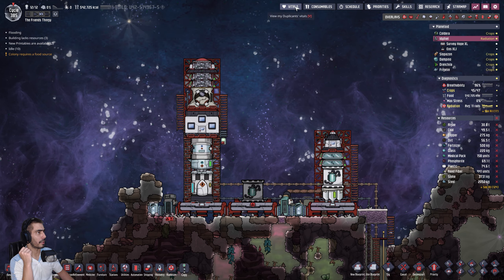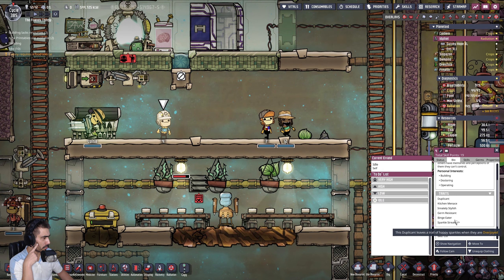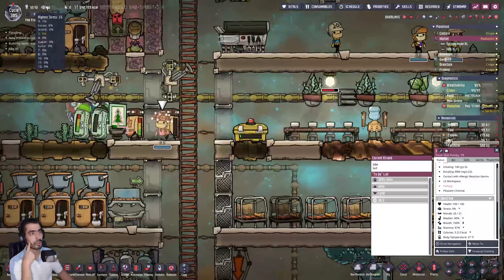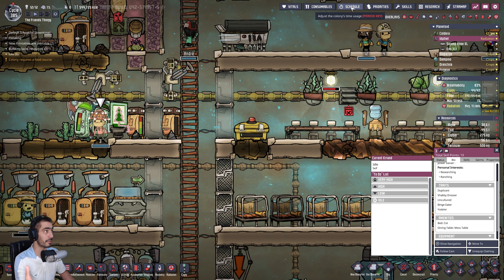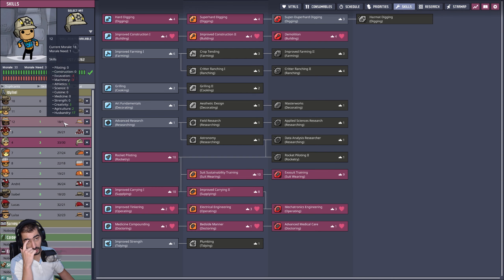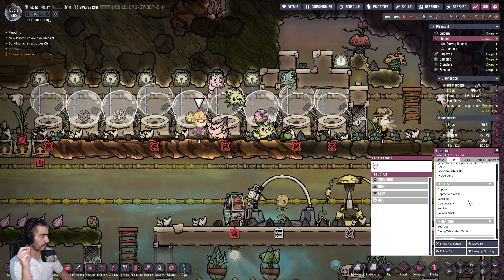I'm gonna send number four. Because number four, even though he's great... let's do this — where's number four? You're a binge eater. No, no, no. Three is another binge eater. No. If I send someone that's an ugly crier, for instance, he'll just cry — he won't destroy anything, he won't eat his way through. So he should be good.